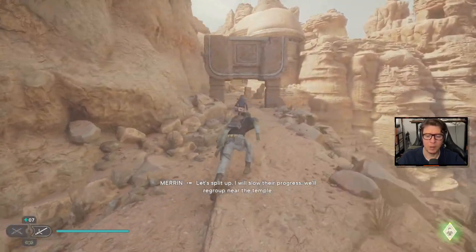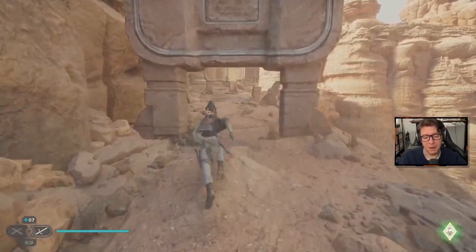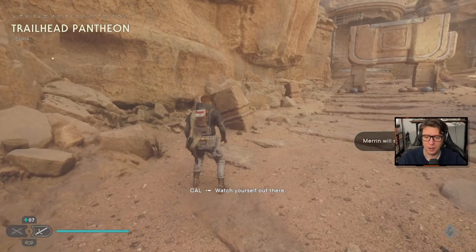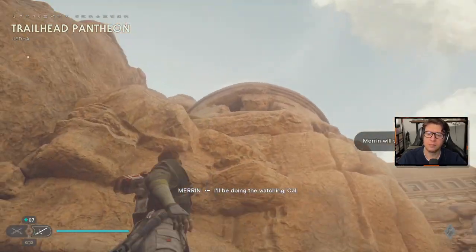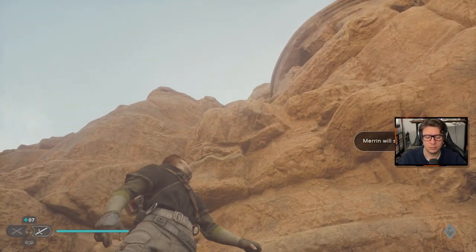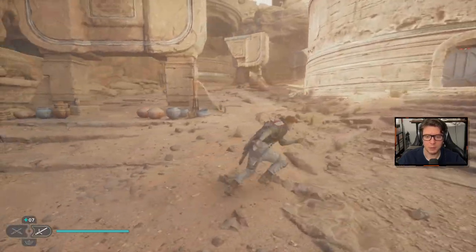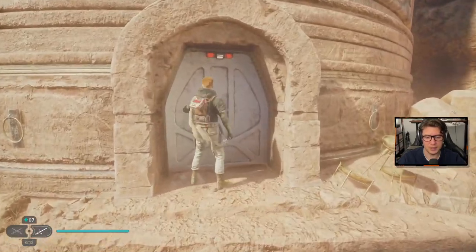In-game cutscene dialogue: "I will slow their progress." "No — we'll regroup near the temple. Marin, if anything happens to you I'll never forgive myself. Watch yourself out there." "I'll be doing the watching." Just you and me again. Damn, I love her so much — I know she can take care of herself, but I'll be devastated if she dies.